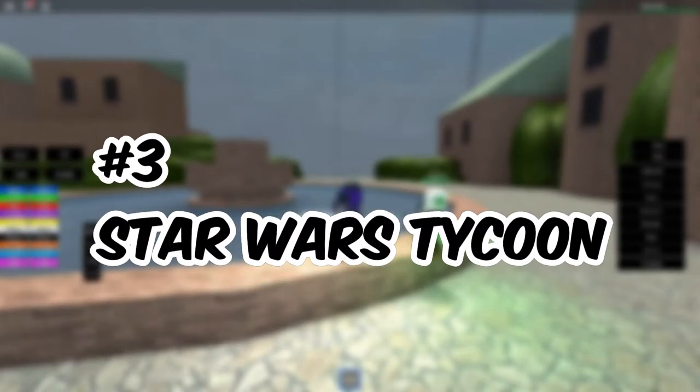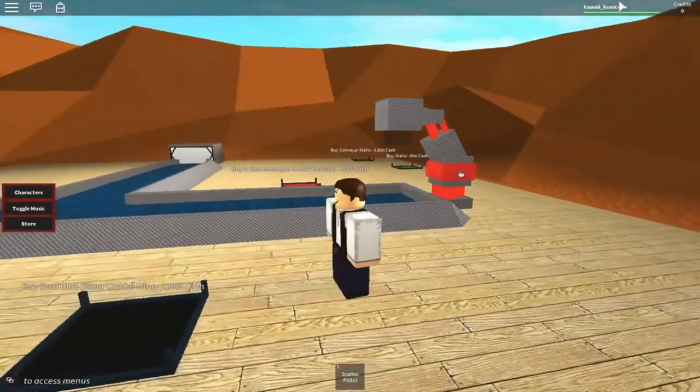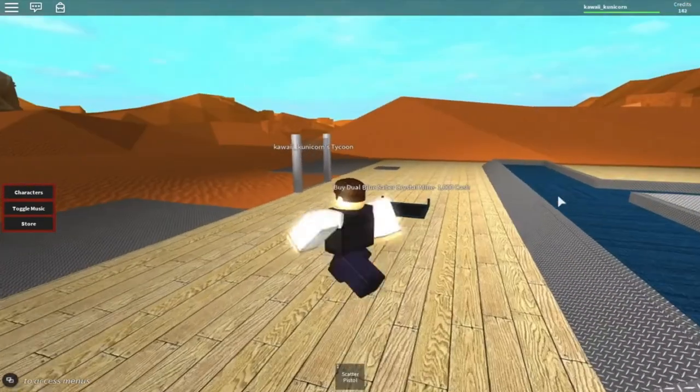Number 3: Star Wars Tycoon. Played more than 6 million times, Star Wars Tycoon requires players to build a fort with the resources in-game and fight other players as they spawn in one of the six Star Wars Team Tycoon compounds. All of the resources are based on Star Wars only and the players can earn credits before using them to buy additions to the player's compound. These additions that can be purchased include weapons, vehicles, and buildings.